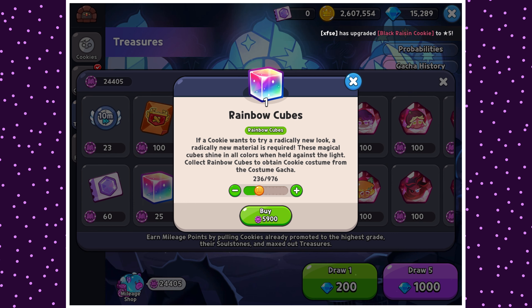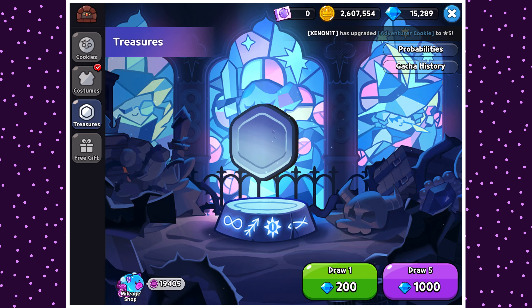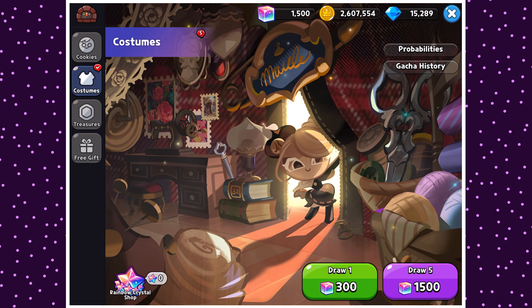Move faster. I want 200. Just about exactly 200, preferably. Yeah, this is going to be 5,000 exactly - 5,000 mileage points. I have 24,000. You know what? I'm doing it. We are doing a five times costume draw. Likely not a smart decision, but we're doing it anyways.